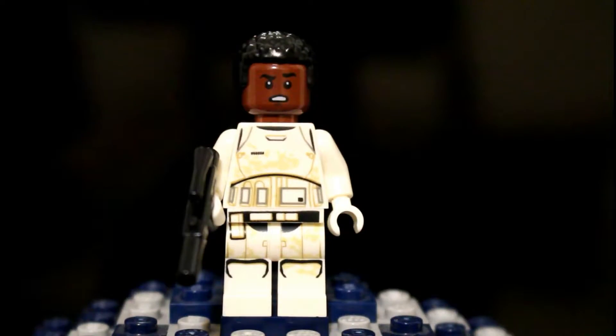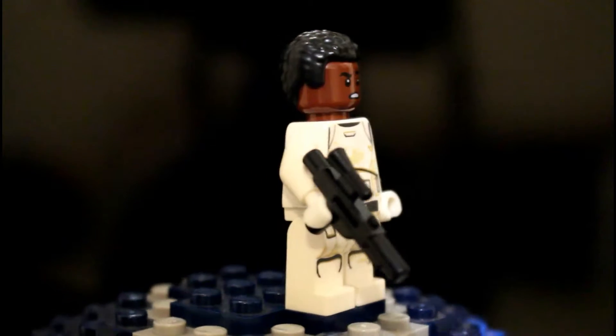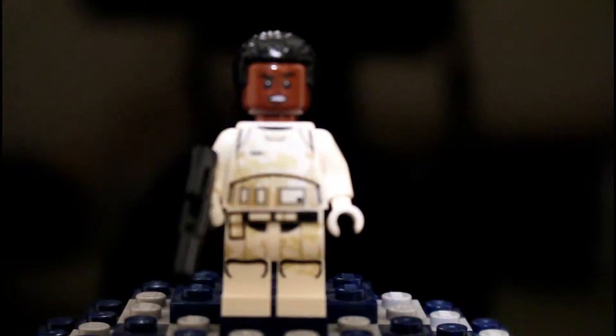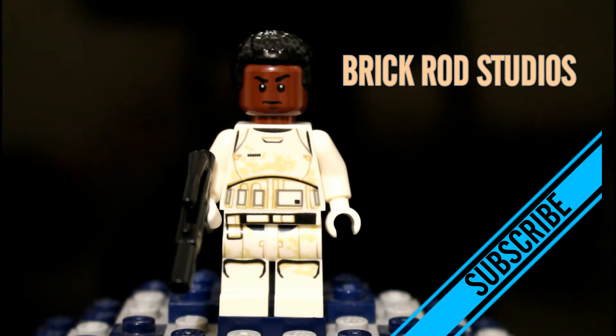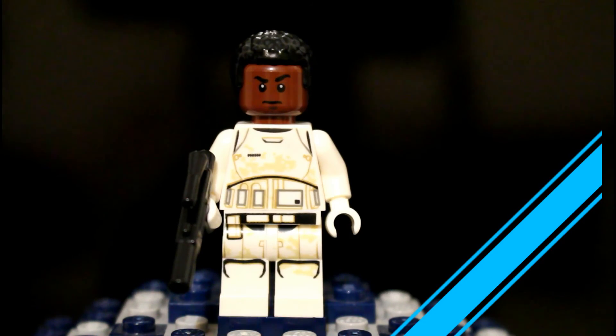We'll get into the in-depth look at this Finn Stormtrooper minifigure, which is what you guys have been waiting for. Here's Finn, also known as FN-2187, in his Stormtrooper fatigues. As you can see there's a lot of sand detail on his torso and legs, and the back printing is very solid. He's a very nice minifigure — here's his double-sided expression. Thanks for tuning in; don't forget to subscribe and let me know if you want to see gameplay or a let's play. Until next time, Break Rod Studios out!